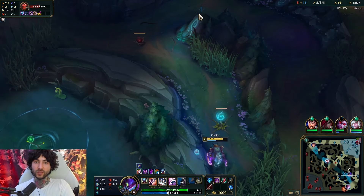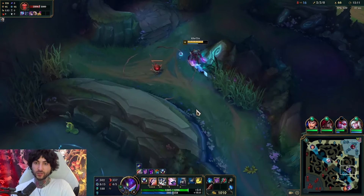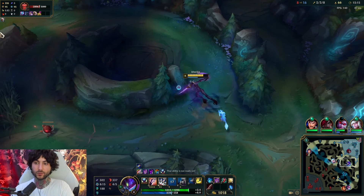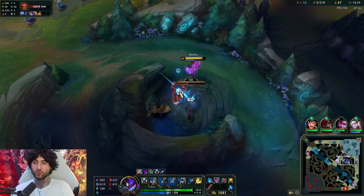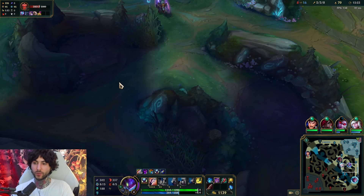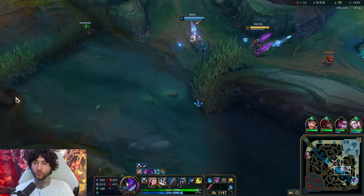The map state for me is looking a little starved — I don't really have many jungle camps. Getting that kill for Vayne is extremely good for the game state. I do a wolf camp but all my camp cycles are really awkward, so I have to think about how I want to clear.